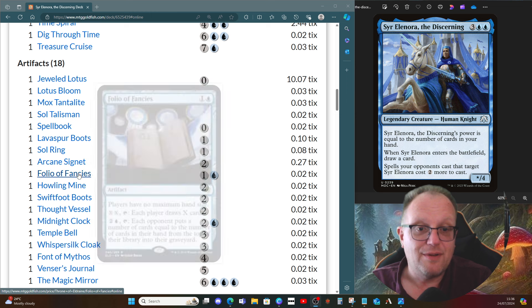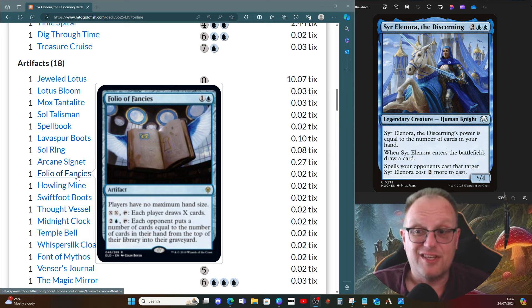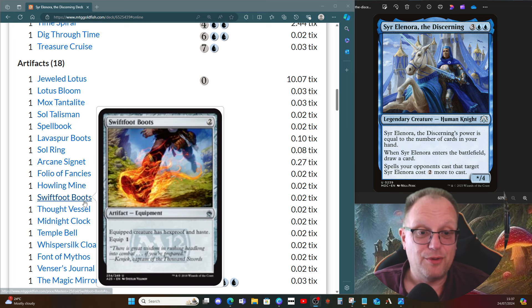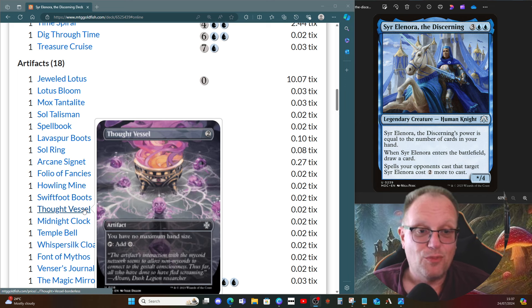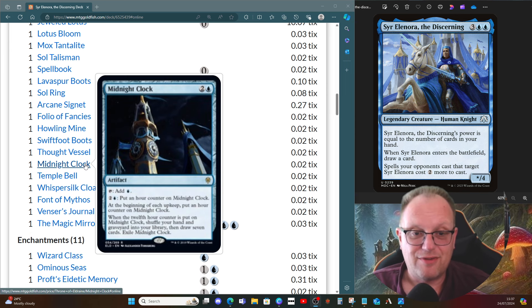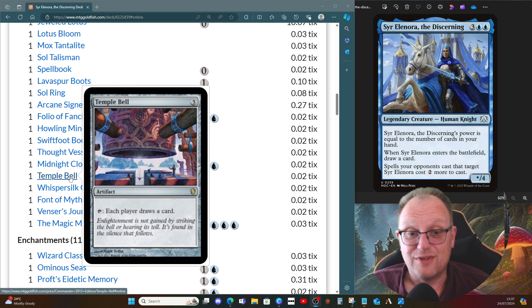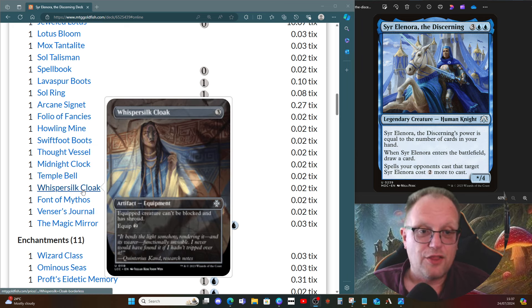Sol Ring, Arcane Signet for ramp. Folio of Fancies — again another no maximum hand size, but this affects all players, which makes Jinga Taxes a bit worse if you have both out. However, each player draws X, then each player puts cards equal to cards in their hand from the top of their library into their graveyard — you can mill people out with this. Howling Mine keeps the cards coming. Thought Vessel gives more land mana ramp and no maximum hand size. Midnight Clock shuffles everything back in when you get the twelfth counter and draws you a new seven. Temple Bell is a friendly artifact opponents won't want to destroy since everyone draws from it.